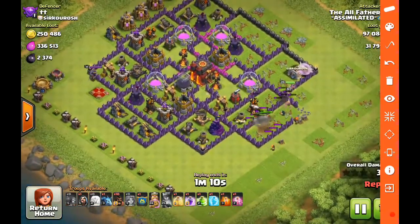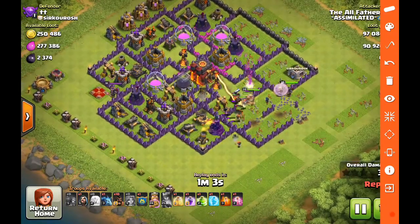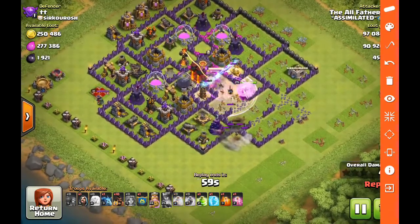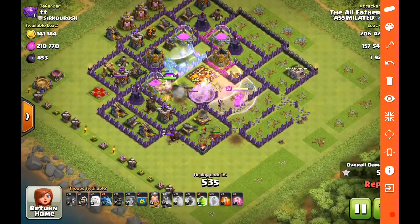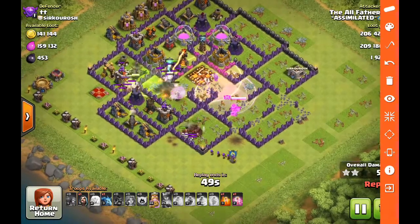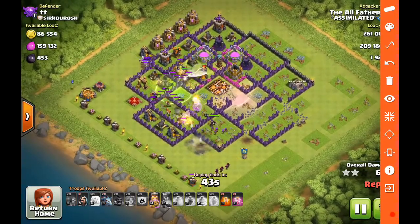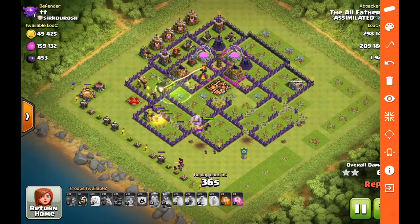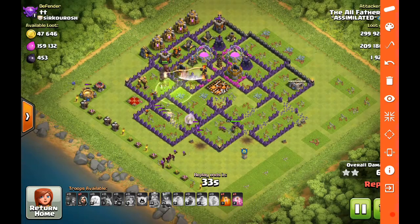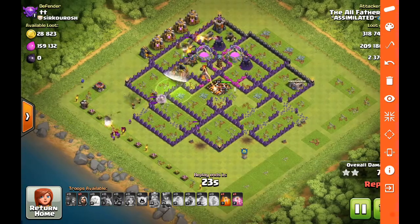Their single-target infernos were ideal for a farming raid because they retarget every time. I rage the valks so they take out the first one, heal them, then pop the freeze on the last inferno tower — which unfortunately doesn't go down. There are high-level defenses in there: inferno towers and max teslas, but the hogs are coming in. The valks actually took care of the enemy archer queen so I didn't have to worry about that after all. My clan castle wizards are just running around the outside and weren't really helping — they were unnecessary. That inferno tower still up is worrisome, but the queen targets it and takes it out.